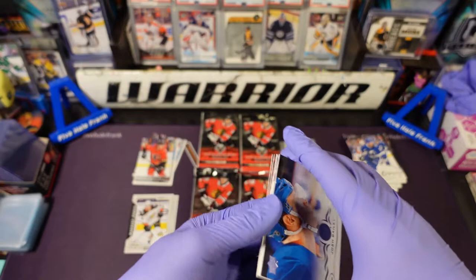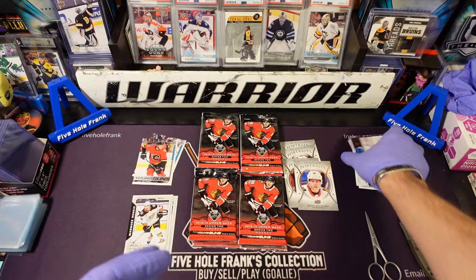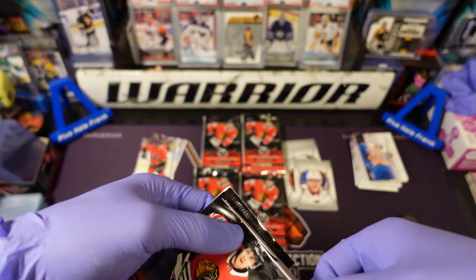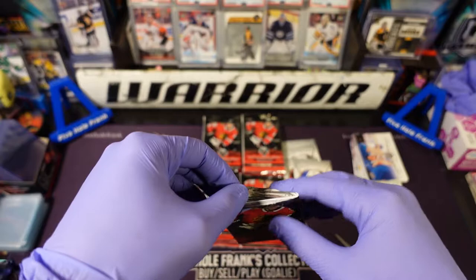We've got four canvases. We've got Milan Lucic smiling — look at him, he scored a goal the other day, it was amazing. Stonehands figured a way to pot one. I mean he's a former Bruin but he kind of does have stonehands.